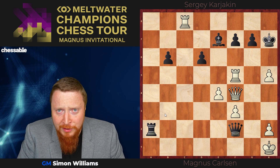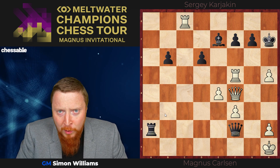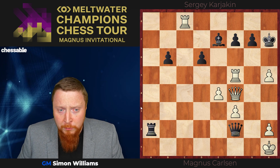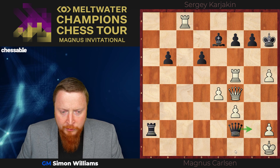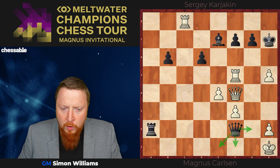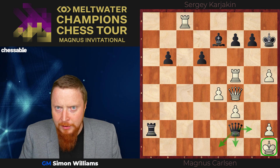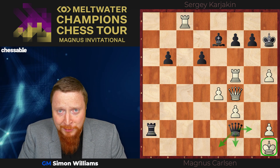A lot of commentators at the time — I'm not going to name any names — were a bit worried about Magnus's position here, because if White doesn't find a good move, Black is ready to pounce himself with a number of checkmates. Look at the White King, it's very exposed. So it's a very fine line between victory and defeat. But what move did Magnus now play?